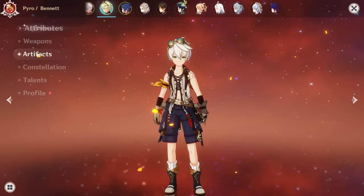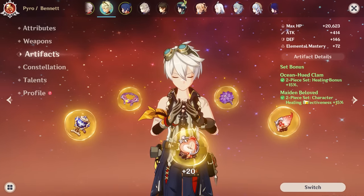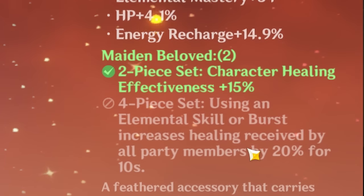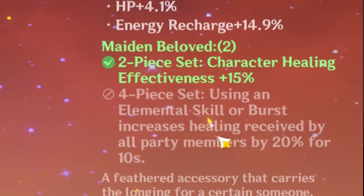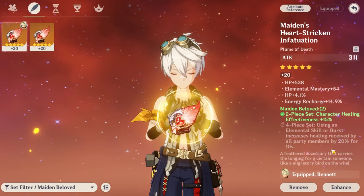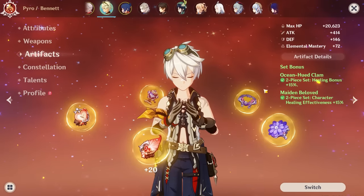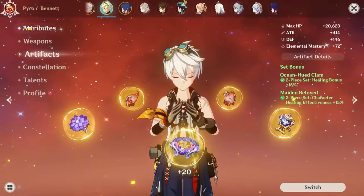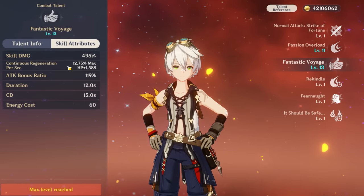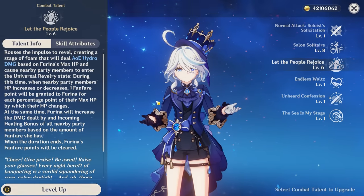I'm running two-piece Ocean-Hued Clam and two-piece Maiden's Beloved, which totals to 30% extra healing bonus — actually 5% less than what you'd get from a four-piece Maiden's Beloved, which would be even stronger, but I fodded most of my Maiden's Beloved pieces a long time ago. Together with a healing bonus circlet, I'm getting 65% extra healing bonus on Bennett with a level 10 burst, and even more healing bonus when you use Farina's burst, so it all adds up to quite a lot of healing.